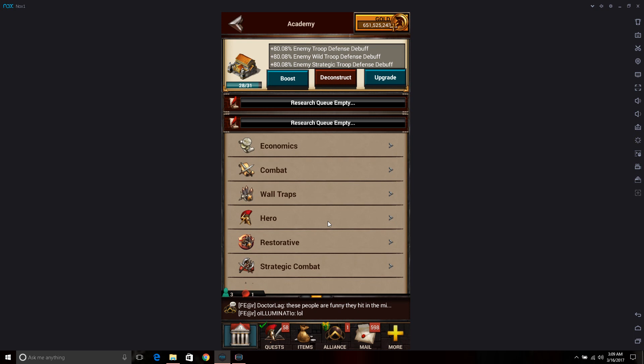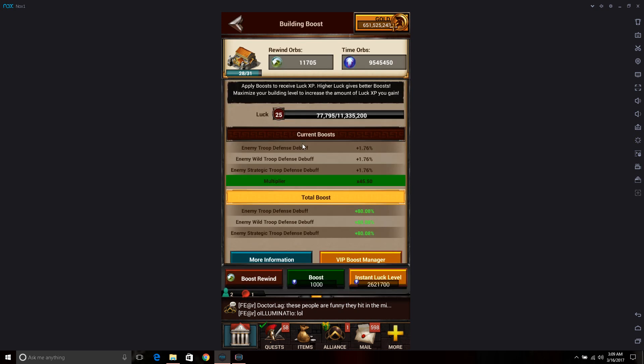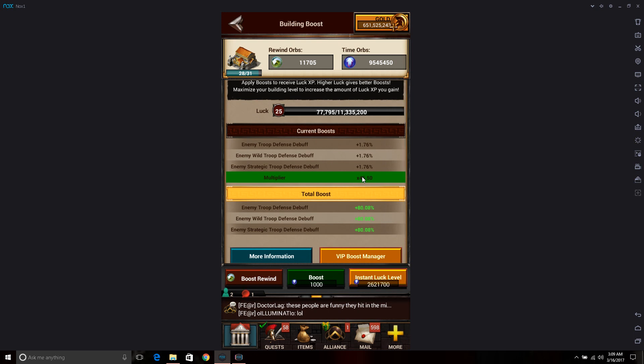For the Academy — you don't actually have to keep this building later on. You can tear it down and it doesn't take your research away; everything stays. You'd just lose the orb boost and you'd have to rebuild it if you ever wanted to research again. The orb boost on the Academy gives you defense debuff, which will help you kill marches a little better, though they don't have a whole lot of defense anyway. It's up to you whether you want to boost this building.